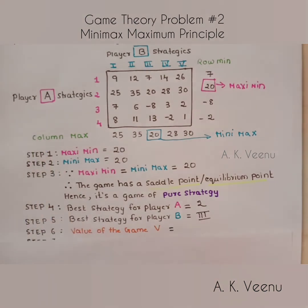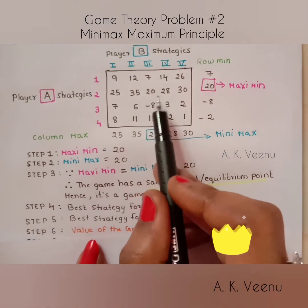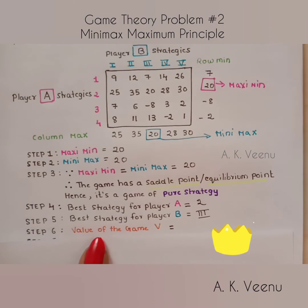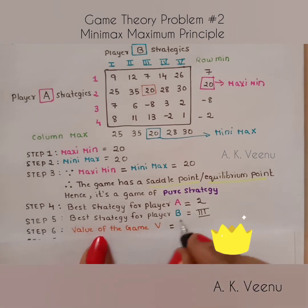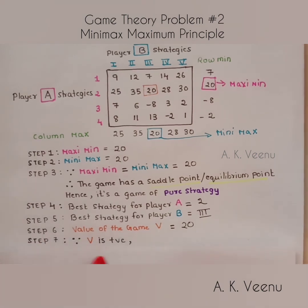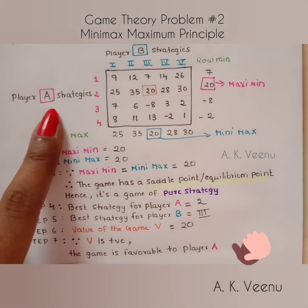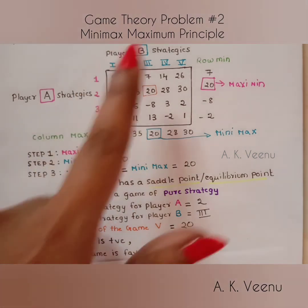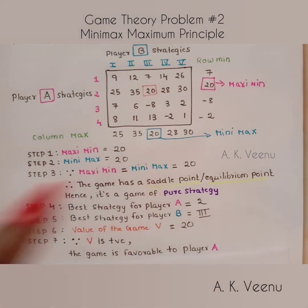The final step is to find the value of the game. The value of the game is the amount of payoff at the saddle point, which is 20. Since the value of the game is positive, the game is favorable to player A. So we have solved a two-person zero-sum game using the minimax maximin principle. Hope you found this video helpful. Thank you and happy learning.